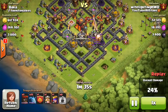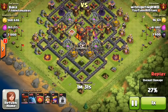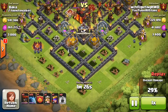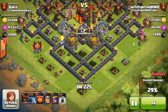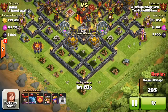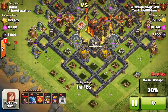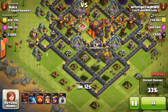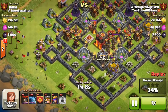I am farming in like the 3600s and I think that's where I'm going to stay. Those two gold storages are pretty much wide open — none of the defenses can reach the minions on the corners. I'm just going to plop a couple of minions down, let them get onto that storage and take it out. There is a ton of gold on the left side just in those collectors — I've been absolutely loving this gem boost lately.